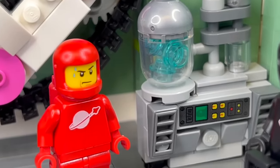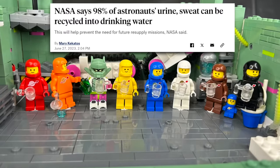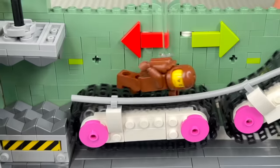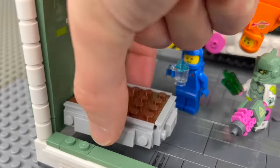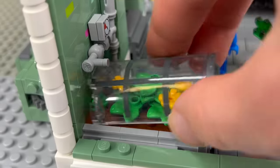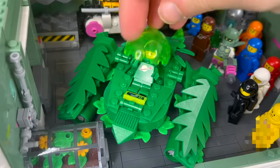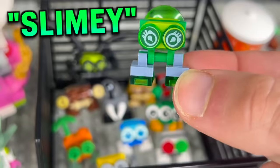Speaking of water, this machine processes the astronauts' sweat and other fluids into clean, drinkable water — just like NASA does in real life. They can even use the conveyor belt as a treadmill to work up a sweat. Just whatever you do, don't stop. We can use some of the water in this hydroponic garden growing some leafy green space plants.